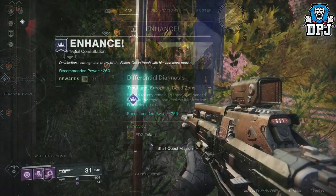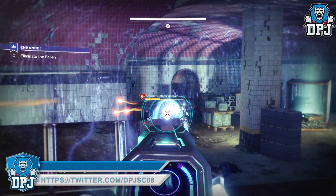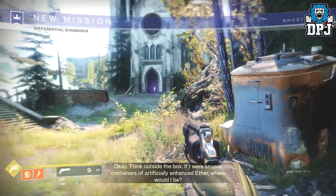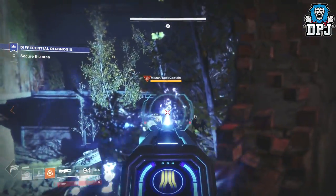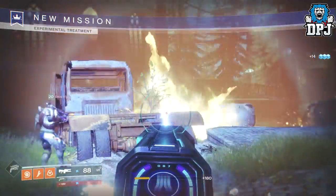The three parts consist of: first, defeating Kallis the Sunless Captain. You then travel back to Devrim who sends you on part two — again find the location on the EDZ map and enter it. Within this you have to find and locate Mason the Lost Captain and take him down. You then travel back to Devrim and start part three.